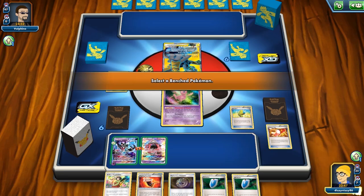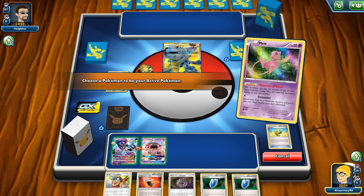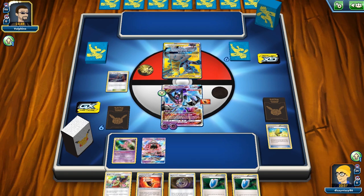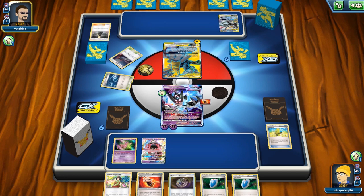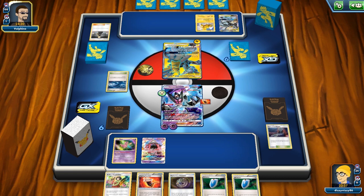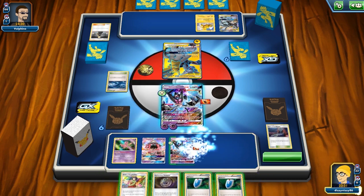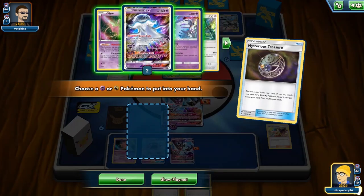We retreat and bring up Dawn Wings — feeling safe since Pikarom needs three energy to attack. The only concern would be a Zapdos with Thunder Mountain, a prism energy, and an energy switch, but that's a lot of cards to hit on turn one. Luckily they don't get that, so we're safe. We draw another Dawn Wings off the top, bench it, put the Fighting Fury Belt on it, and Mysterious Treasure away the Erika since we can get it back with VS Seeker.